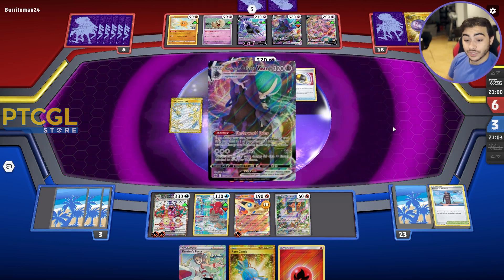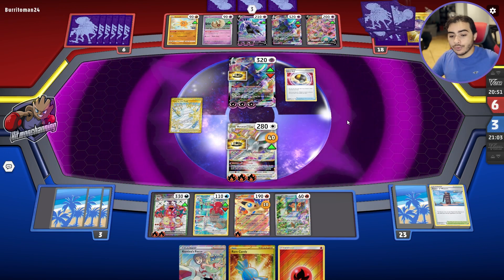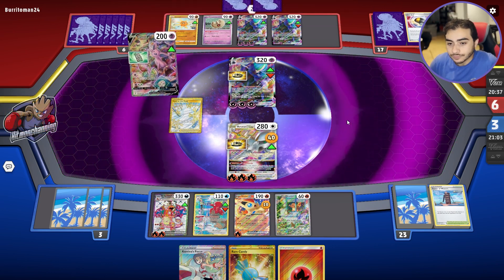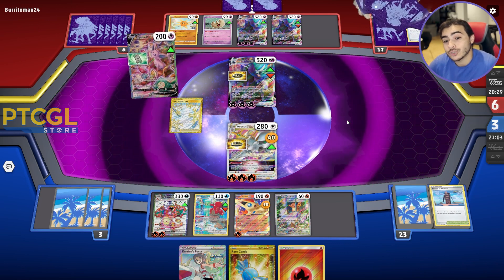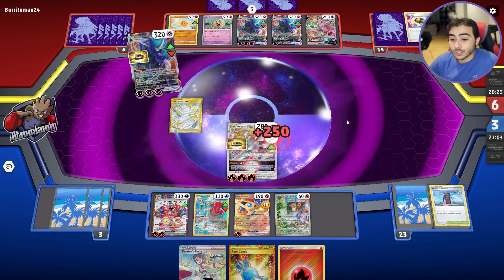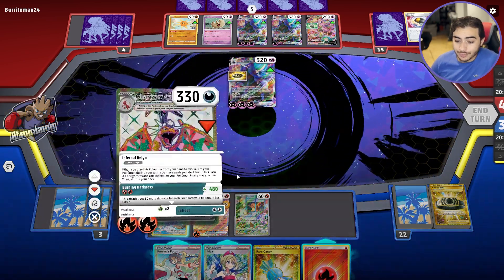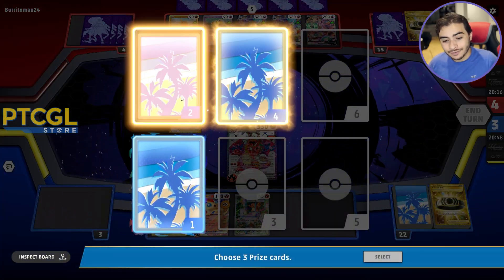Espeon V coming down. Ultra Ball — they're going crazy. They have three energies attached, so they can knock out Arc V-Star. Another Shadow Rider VMAX comes down. If they knock it out, we literally just go into Charizard and we win. They're going for a Max for 250, which is just enough to knock us out. And here comes Charizard EX moving into the active spot — we just need to Burning Darkness for 480 damage and take a KO against Shadow Rider Calyrex VMAX and take the final three prize cards of the game.